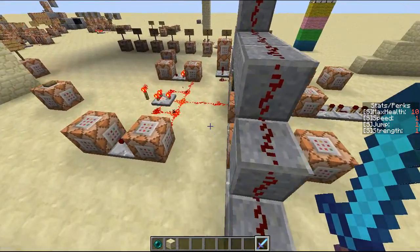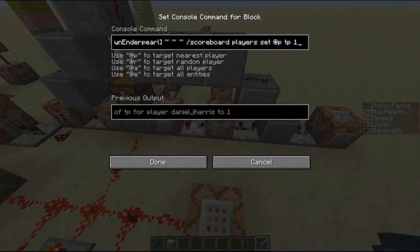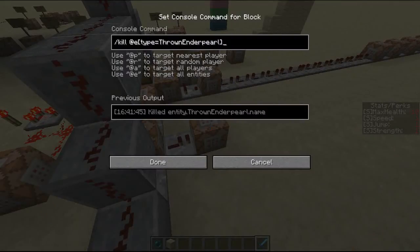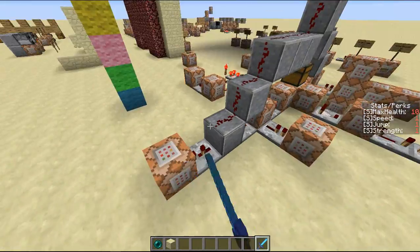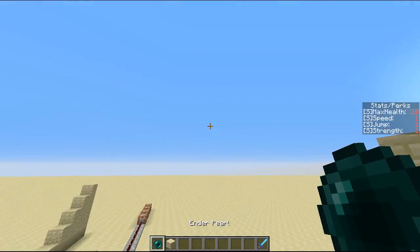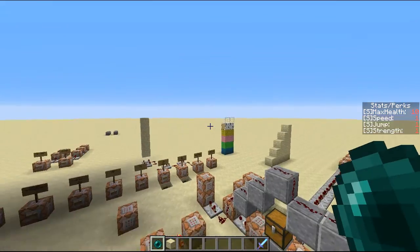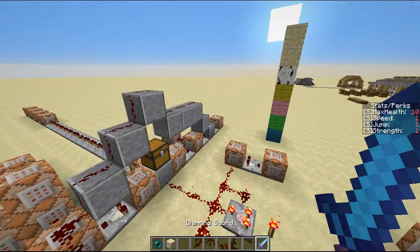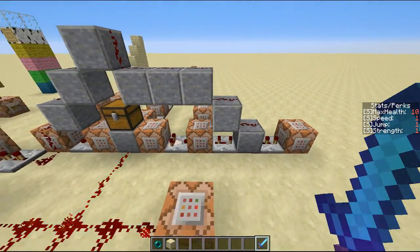So basically, it all starts off by here, and it checks for a thrown enderpearl. If it is detected, it will set the closest player's scoreboard value of TP to 1. It will also kill the enderpearl, and after that, the enderpearl is given back to the player. This means that, because there's a slight delay, the person can't spam the enderpearl, which makes it harder for the mechanism to be broken. After it's successfully detected the enderpearl, it will set the closest player's value to TP 1.